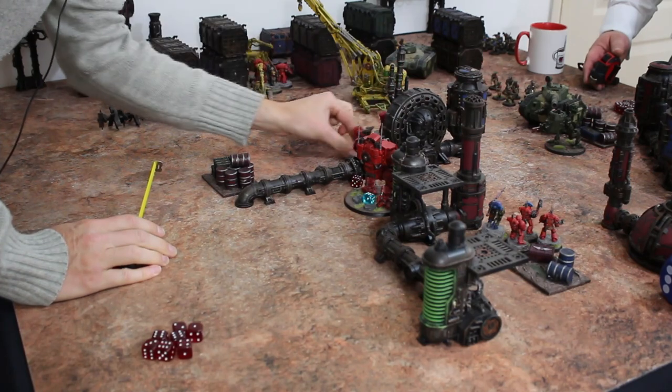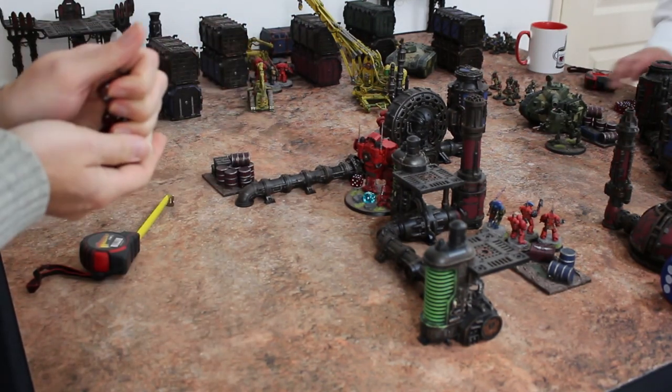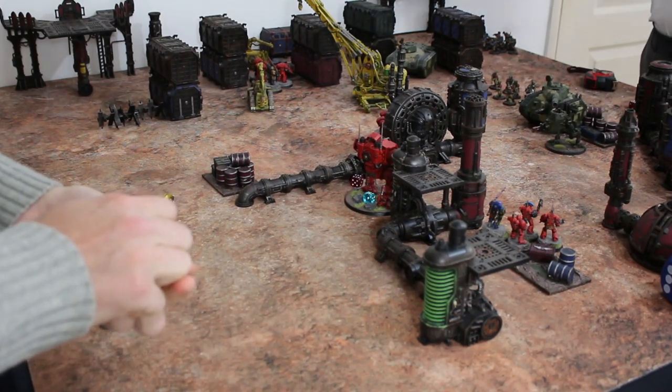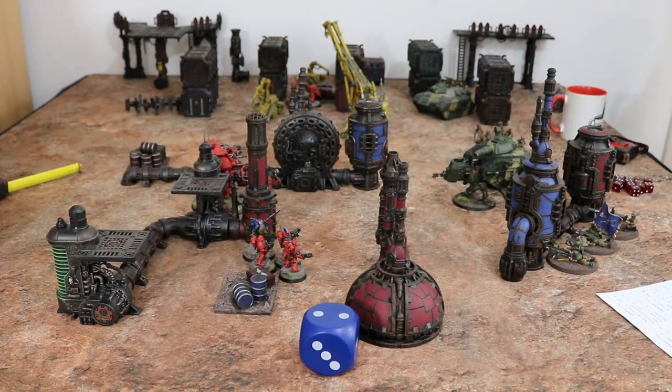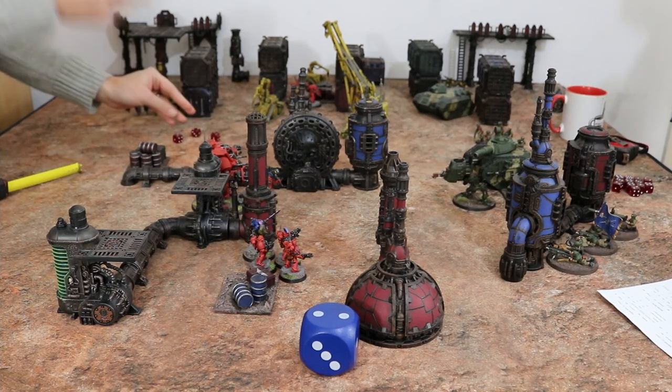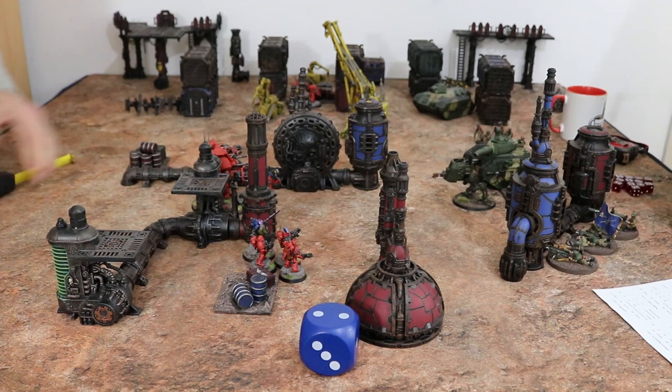They'll move forward a little bit and open fire. These are my blood eradication squad — they have three fusion rifles which are deadly three. The squad has the relentless rule: if I roll a six to hit, I get to roll an additional attack. Three attacks. Oh my God — I rolled three twos. That is bad. I have flopped myself out there and now somebody's going to take advantage.